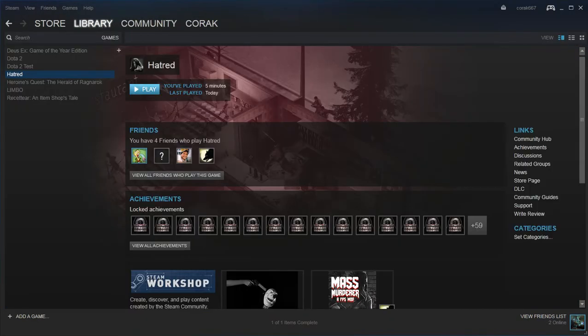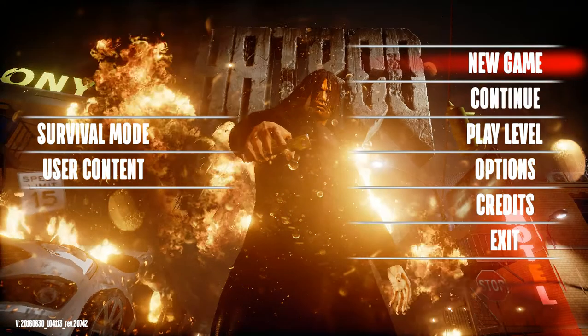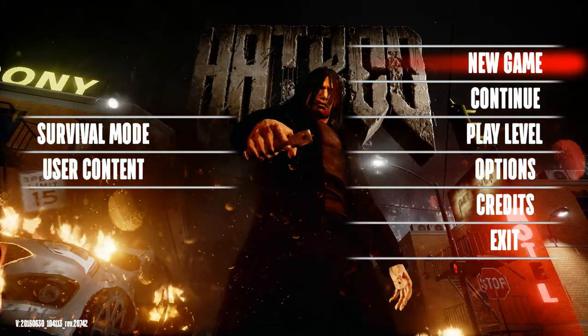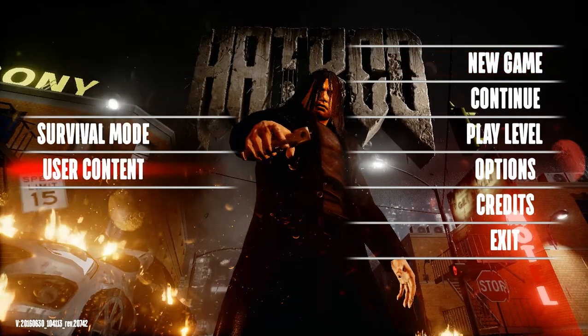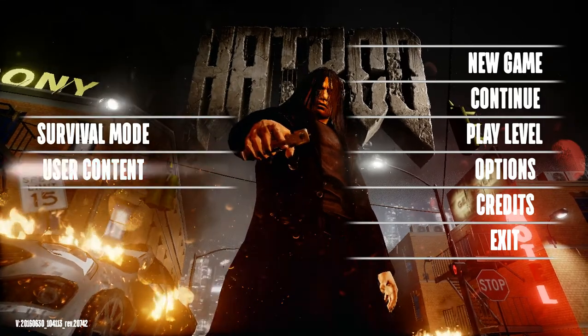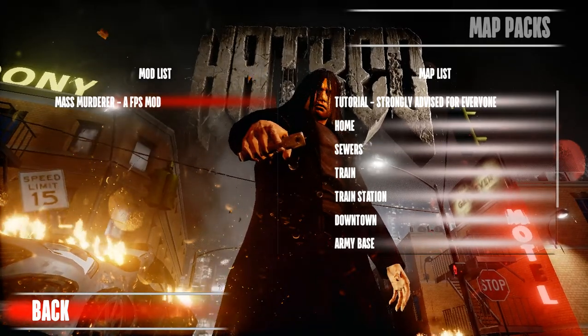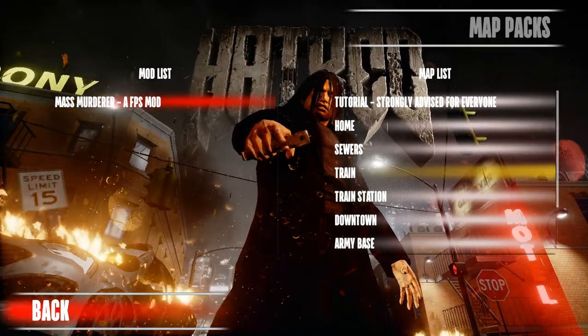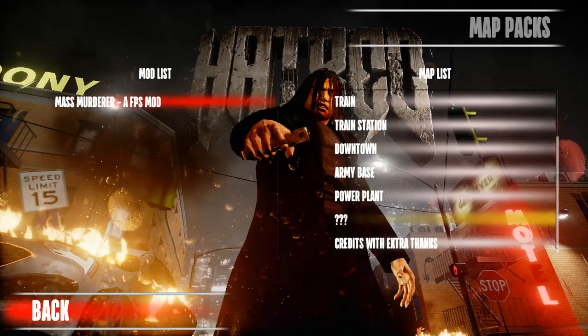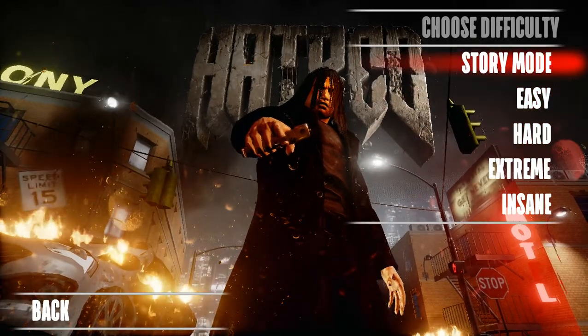Now we start the game. The game has started. We can see that the color mod is installed by default, so we have a color picture. For the FPS mod, you need to go to User Content, NetPacks, and enable the mass monitor FPS mod. Then select the starting level — for example, you can start downtown, which is one of the most interesting levels.